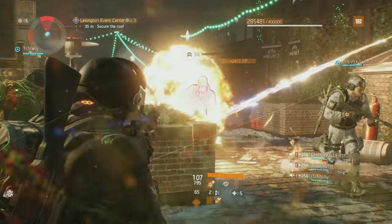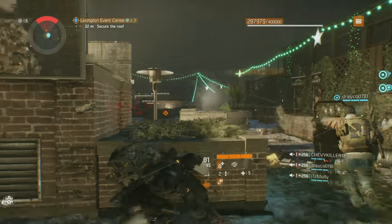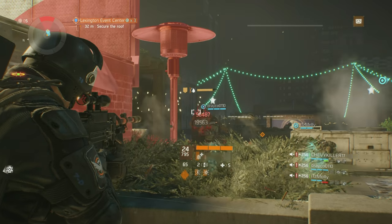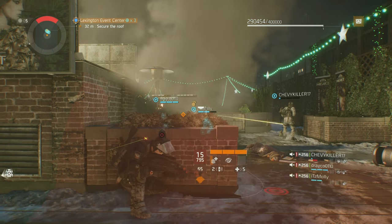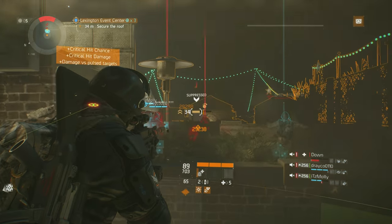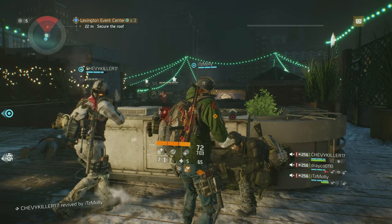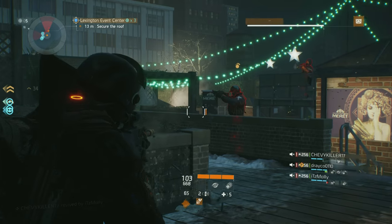Weighing in at nearly 25 pounds, the MG5 uses a 21.65 inch barrel with a heat shield that allows the barrel to be replaced without protective gloves even when red hot. In addition, the MG5 uses a 3-position fire rate selector to vary the RPM from 640 to 720 and finally to its maximum fire rate of 800 rounds per minute. Our in-game variant is the MG5 Universal, which features a folding buttstock and numerous Picatinny rails for mounting optics and accessories.